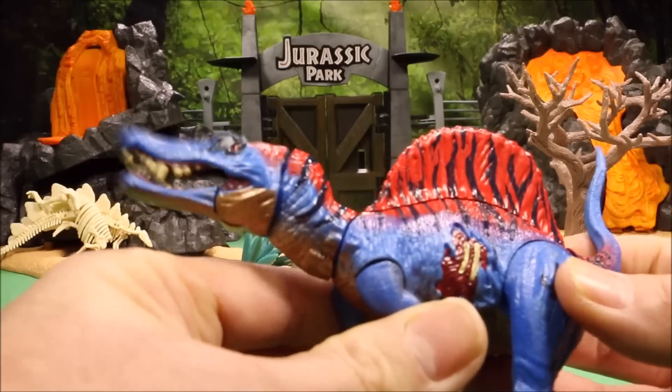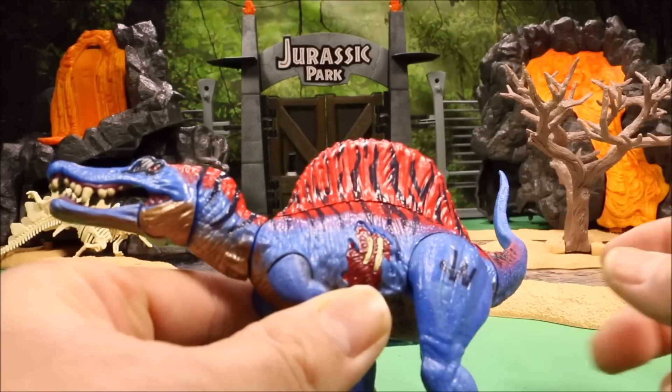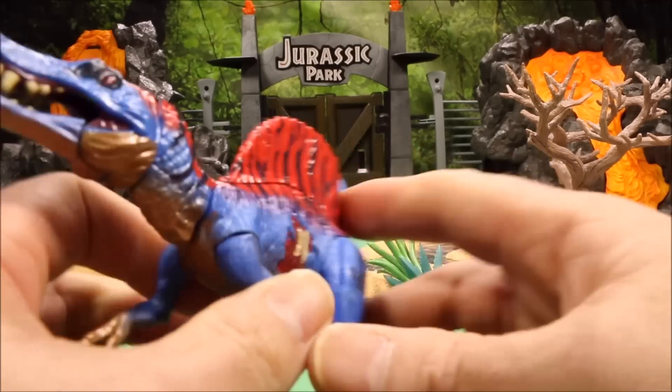This guy's action feature: if you pull his tail he moves his head back and forth. There are also two color variants — this one and another that's more of a greenish-brown color.